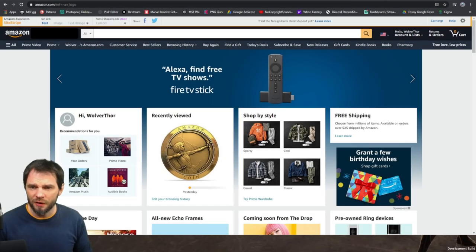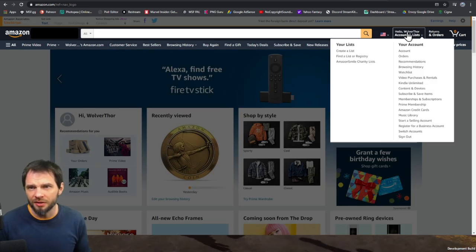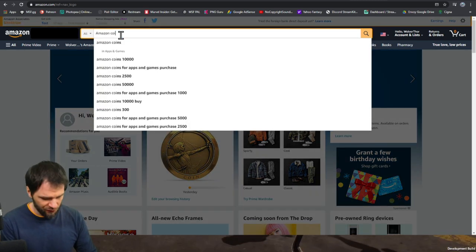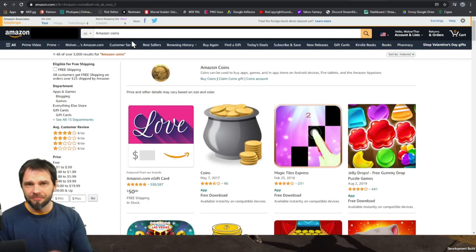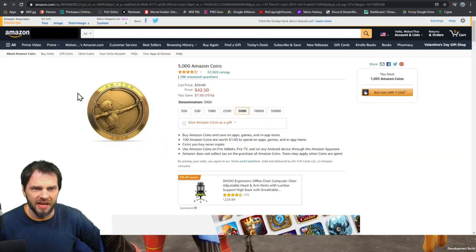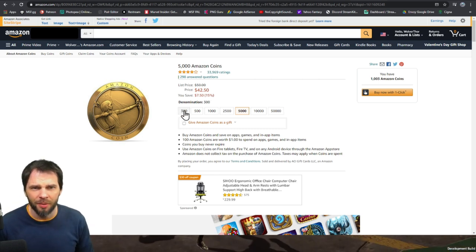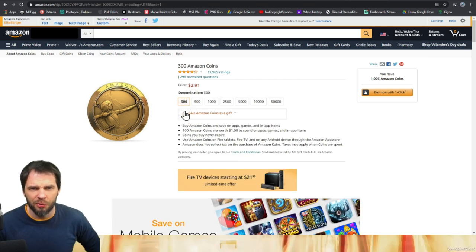First up, you want to be on Amazon — you've got to have an Amazon account. Search 'Amazon Coins.' What you're looking for is a little archer icon — the Amazon Coin with a female archer — and this is where you buy your coins.